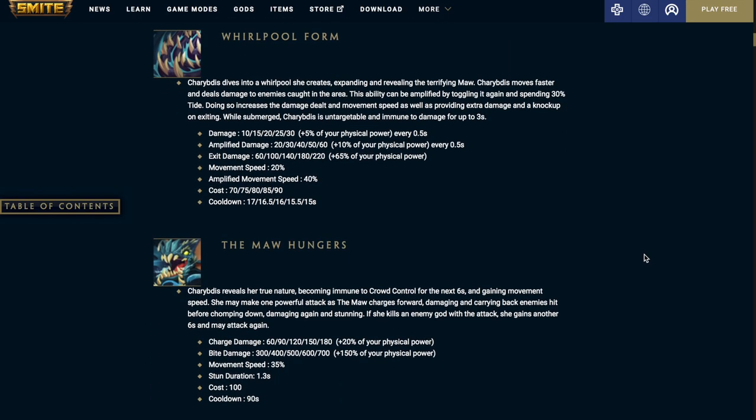Charybdis's third ability, Whirlpool Form — she dives into a whirlpool, creating an expanding area revealing the terrifying maw. She moves faster and deals damage to enemies caught in the area. This ability can be amplified by toggling it again and spending 30% tide, increasing damage dealt and movement speed and providing extra damage and a knockup upon exiting. While submerged, Charybdis is untargetable and immune to damage for up to 3 seconds. Damage is 10 at level 1 and 30 at level 5 plus 5% physical power every 0.5 seconds. Amplified damage is 20 at level 1 and 60 at level 5 plus 10% physical power every 0.5 seconds. Exit damage is 60 at level 1 and 220 at level 5 plus 65% physical power. Base movement speed is 20%, amplified is 40%. Costs 70 mana at level 1 and 90 at level 5, with a cooldown of 17 seconds at level 1 and 15 seconds at level 5.